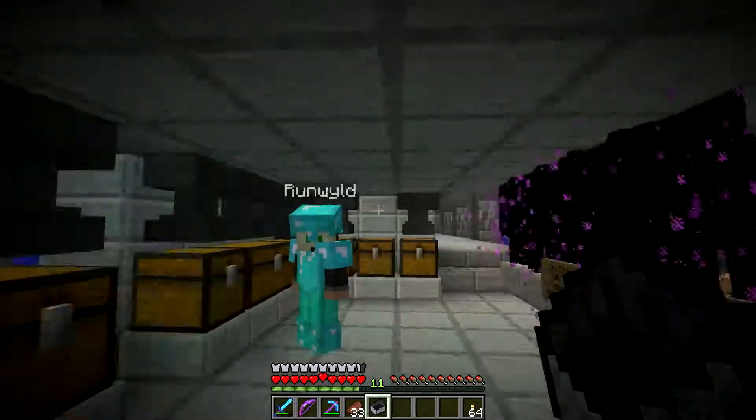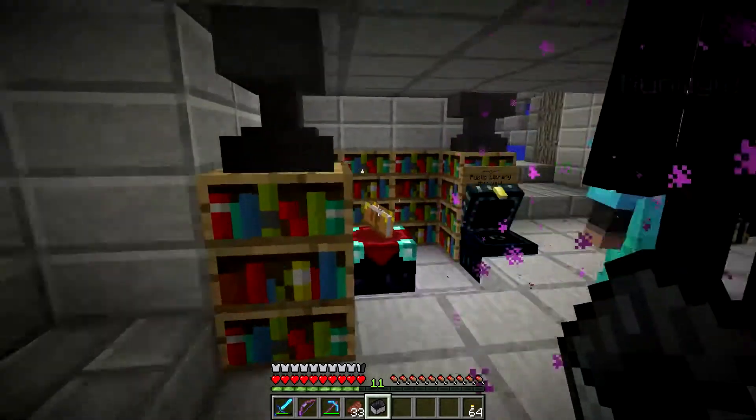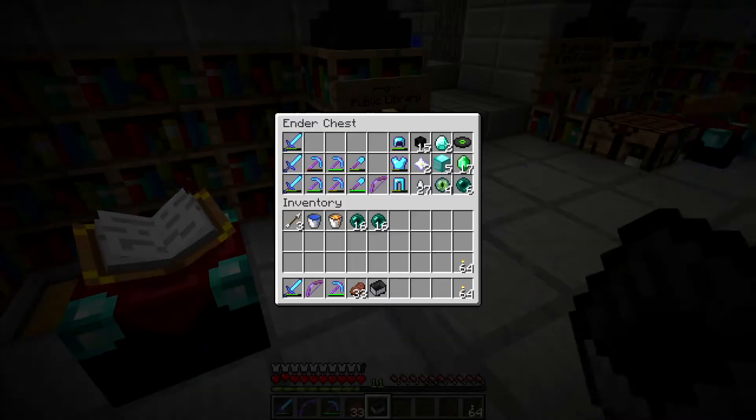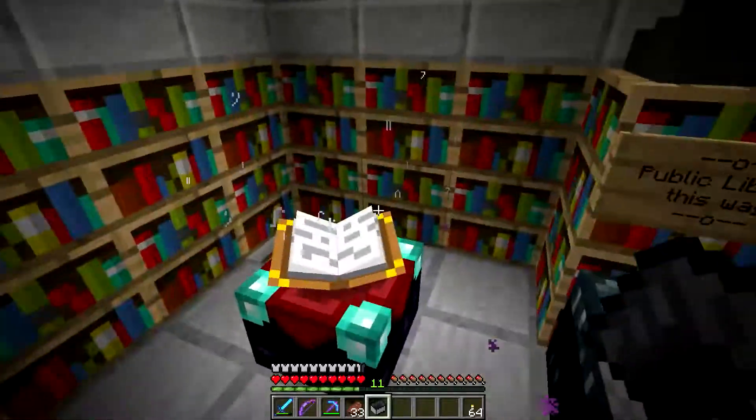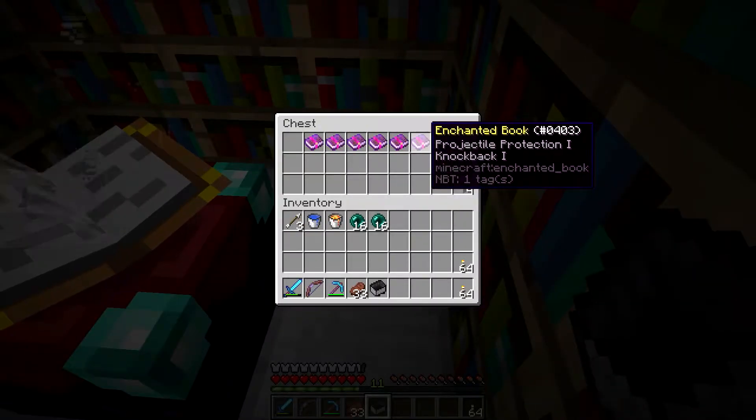There are lots of anvils here for repairs. On the other side, you have an ender chest and an enchant table. Just as a reminder, if you break an anvil, please replace it — that's only fair.